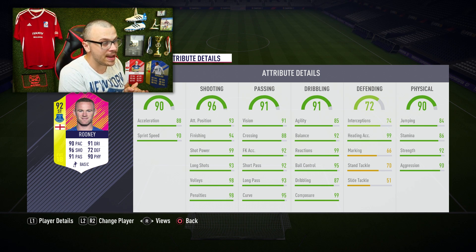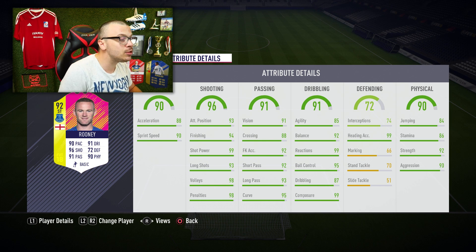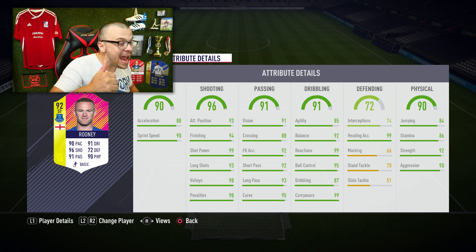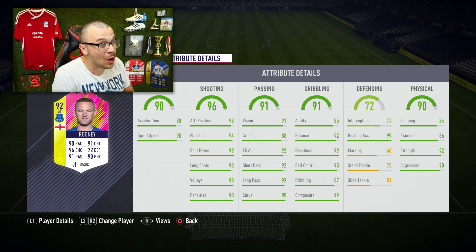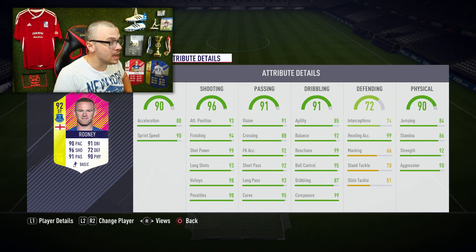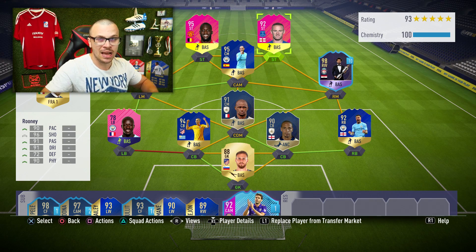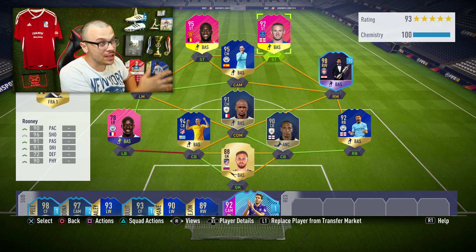Rooney's dribbling stats are also amazing — very balanced: 85 agility, 92 balance, 99 reactions, 95 ball control, 87 dribbling and 99 composure. His physical stats are also insane: 84 jumping, 86 stamina, 92 strength and 90 aggression. So in the front positions we've got two incredible beasts — big, strong and fast with incredible shooting skills.